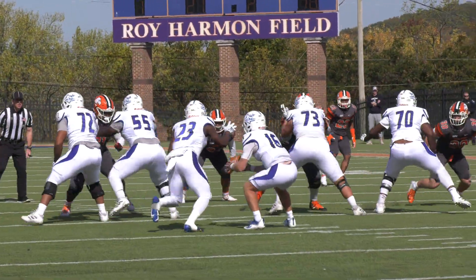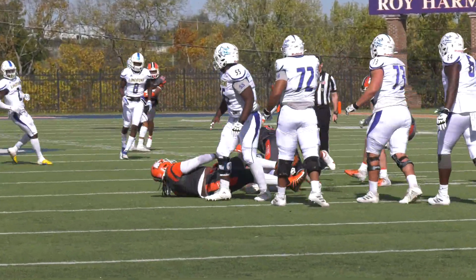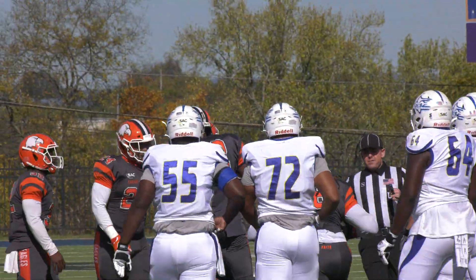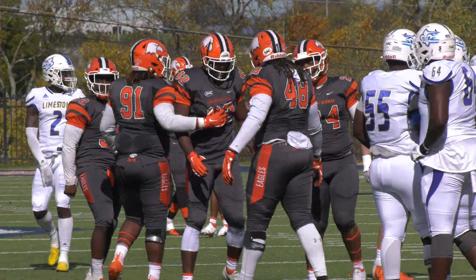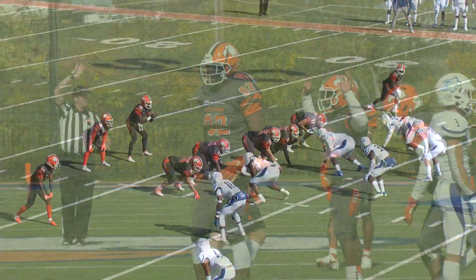From the 27-yard line, Beamish from the gun takes the shotgun snap, drops back to pass — he's pressured, hit from behind and dropped for a sack back at the 25-yard line. Alexander finishes him off. Eagles get good pressure from the back side.